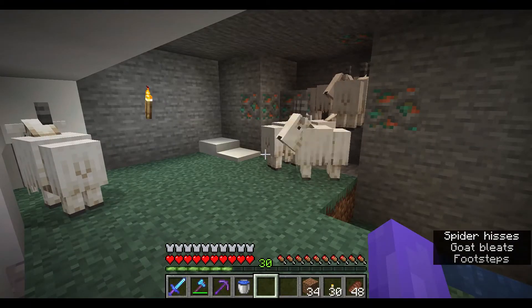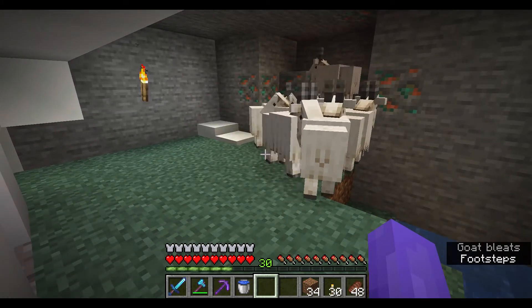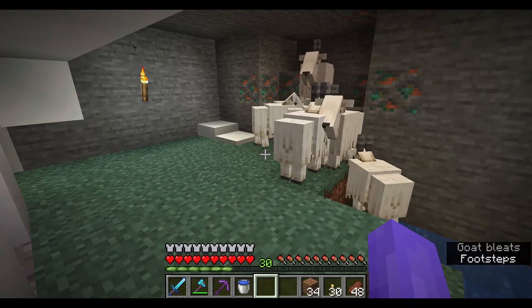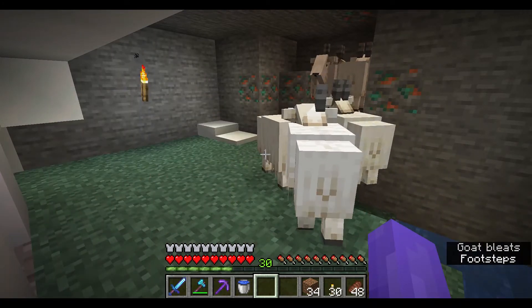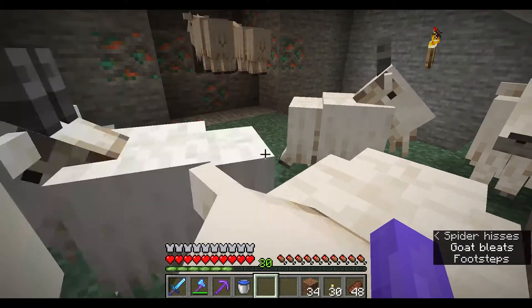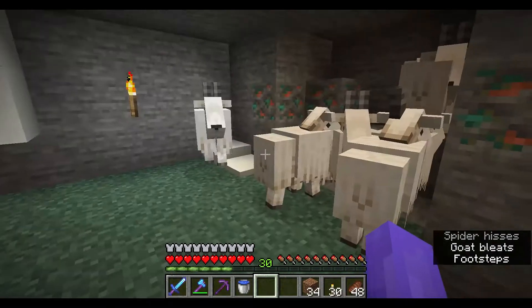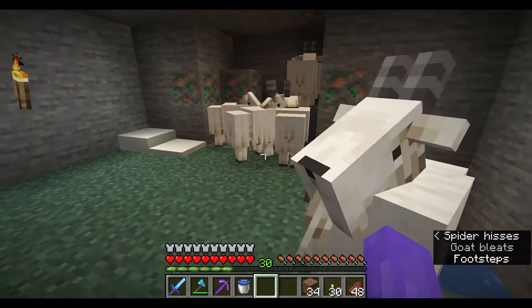You can get four different types of goat horns from normal goats. There are four more types you can get from screaming goats, which are called screamer goats in Bedrock Edition. Screaming goats are very rare — you've got a two percent chance of a screaming goat spawning in any of your mountain biomes. If you find a screaming goat, you are able to breed it with other goats. And when you breed it with another goat, there is a fifty percent chance that the offspring will be a screaming goat.